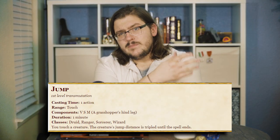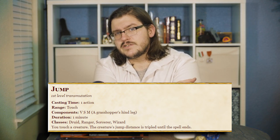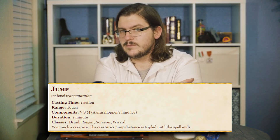Where better to look for help than magic? And what magic could possibly help us more than the aptly named Jump. Jump is a first level spell available to sorcerers, wizards, druids, and rangers, that lets you touch a creature and triple its jump distances for a full minute. It doesn't even need concentration. Suddenly that plus three strength barbarian is jumping 18 feet up. Then we add in those two or three extra feet for reach, and we can get right on top of a two story building.